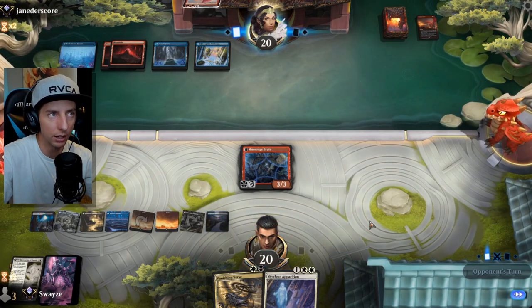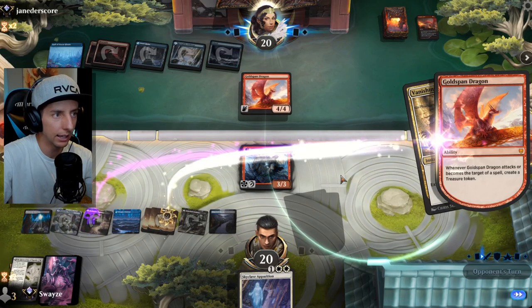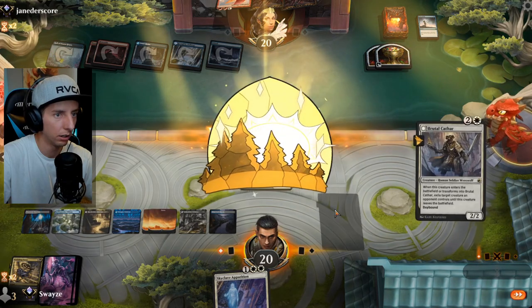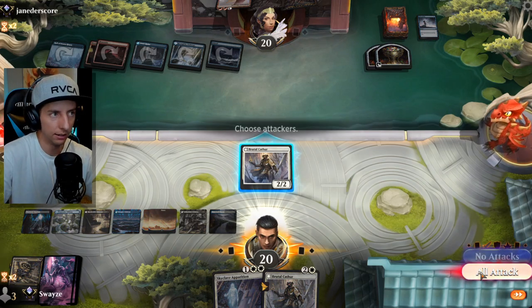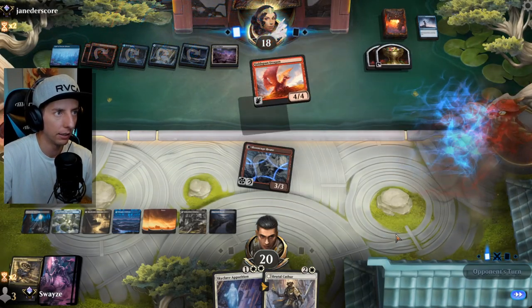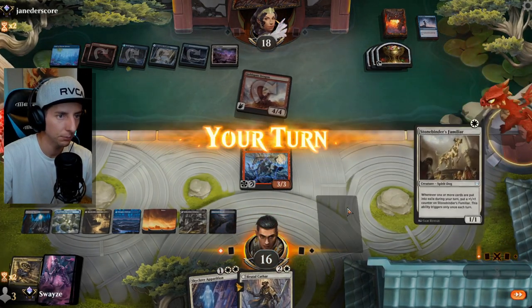They're drawing very well — ton of removal and no creatures for us to take advantage of. We Vanishing Verse something and get rid of it before it generates too much value, though they get Fading Hope back. We transform back into Brutal Cathar. This is not the matchup we want, and they've drawn practically every Dragon's Fire in their deck.